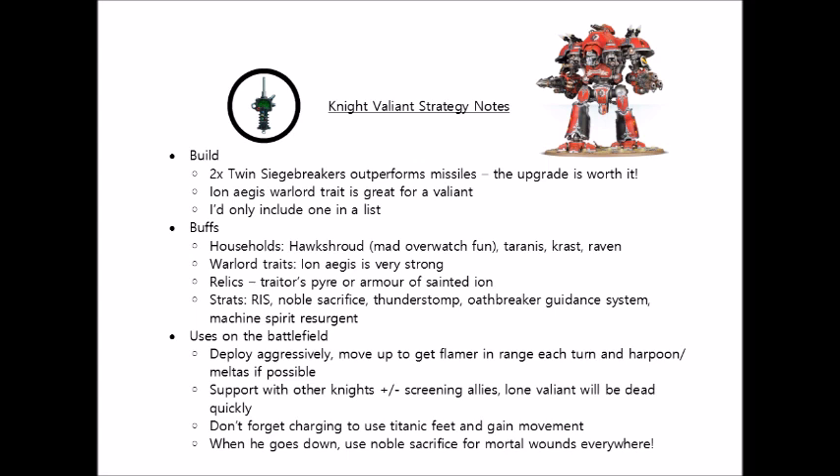When the Valiant inevitably dies, try to make sure it's in the middle of the enemy army. Being able to blow up on two dice on a 4+ via Noble Sacrifice will certainly let you hand out d6 mortal wounds to all enemy units around it. Even if the Valiant does go down, it could still potentially drag down a decent amount of its points cost with it.